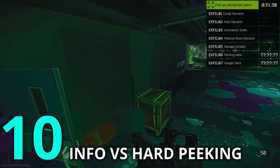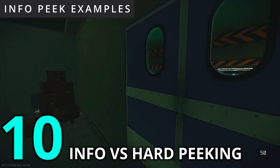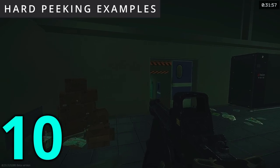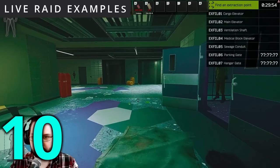When possible, I prefer to peek for info using peeks like a run-past pre-look rather than hard-peeking, as it is a much safer way to check for players. Then, if you spot a player, it is easy to pre-aim and pre-fire them, like so.